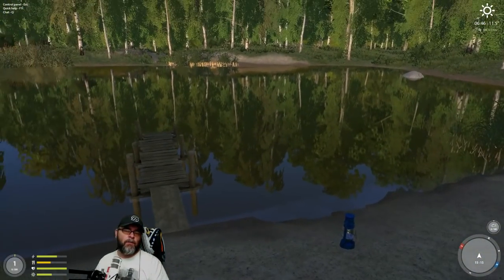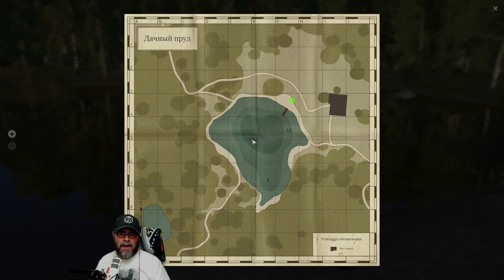First things first — when you arrive at a new lake, if you press M for the map you can see the lake as it is, possible spots you might want to go and have a look at, and obviously the biggest thing is the depth of the lake. This one is pretty easy — it just gets deeper as it goes to the middle.